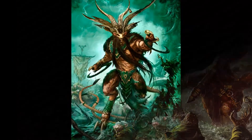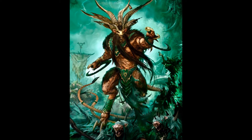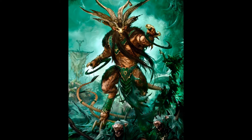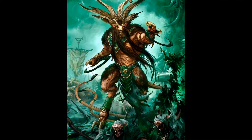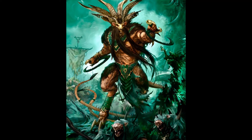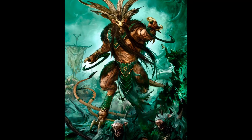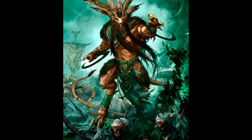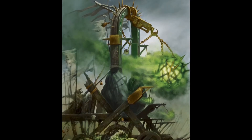I personally feel the Verminlord Corruptor has a bit better synergies with the Plague Monks. His command ability would give them plus one attack on each of their weapons, which seems to work a little bit better with the Woe Staff — giving a unit of 40 Plague Monks 200 attacks. You might also use the Congregation of Filth or even the Virulent Procession to give them reroll charges and a ward save with units you'd probably already be using. Most large units of Plague Monks are going to be standing around a Plague Furnace, which can be used to give them reroll wounds or an extra attack as they die.